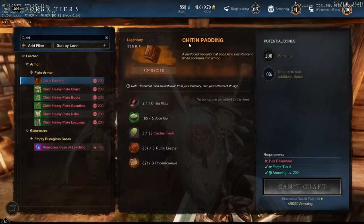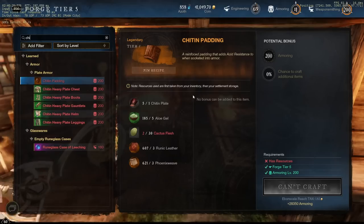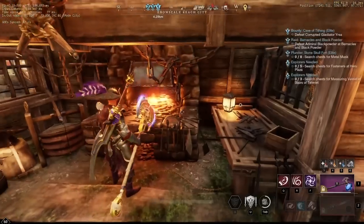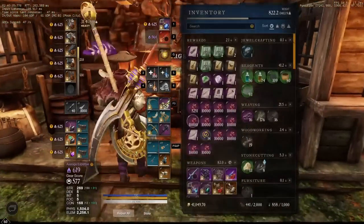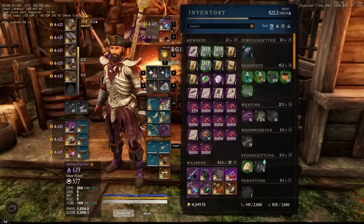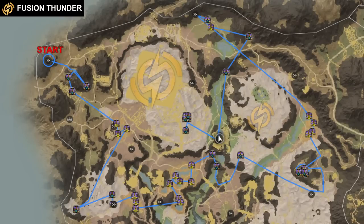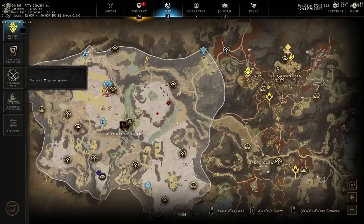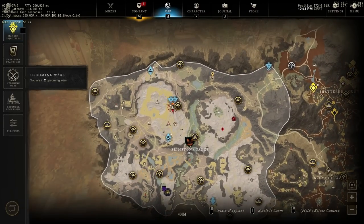You can craft the chitin padding at the weaponsmith station — here's the recipe for it. Just make sure you have some on your armor and place it in the gem slot. We're going to start at the top and work our way down, and just remember you can use the shrines to teleport and make the route a little bit easier and faster.